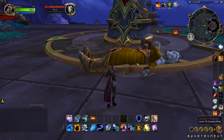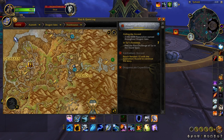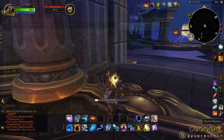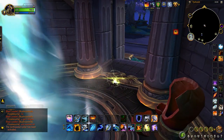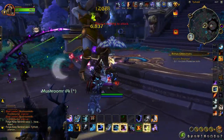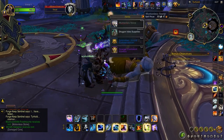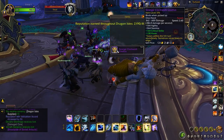Finally, we have 1 super rare found in Thaldrazzus — the Ancient Protector. This rare needs to be summoned by killing mobs in the surrounding area to collect unstable matrix cores. Combining 5 cores allows you to obtain an unstable core, and you'll need 4 unstable cores to power up the 4 pillars in the zone. Only when all 4 pillars are activated will the Protector finally spawn.